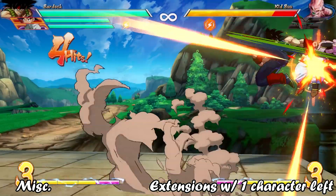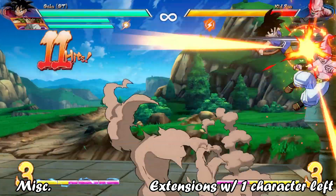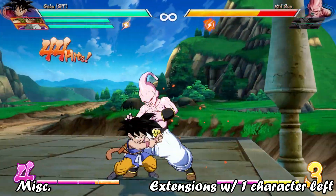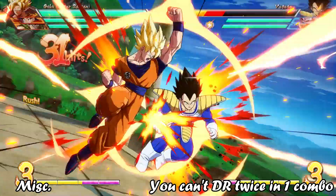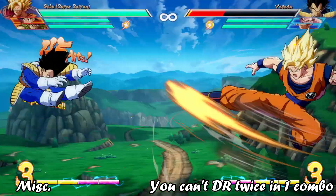If you try to snap in a combo when the opponent only has one character, it will launch them and allow for a combo extension instead. This is very useful for characters that can solo snap in the corner, like GT Goku or Bardock. Finally, you can't Dragonrush twice in a combo, so be careful if you want to snap or use it as an extension after Dragonrush starters.